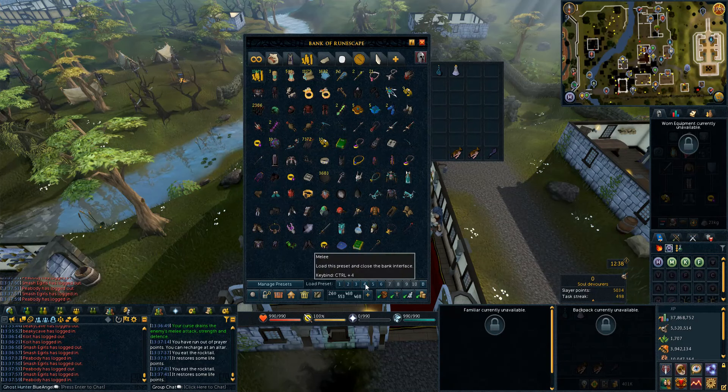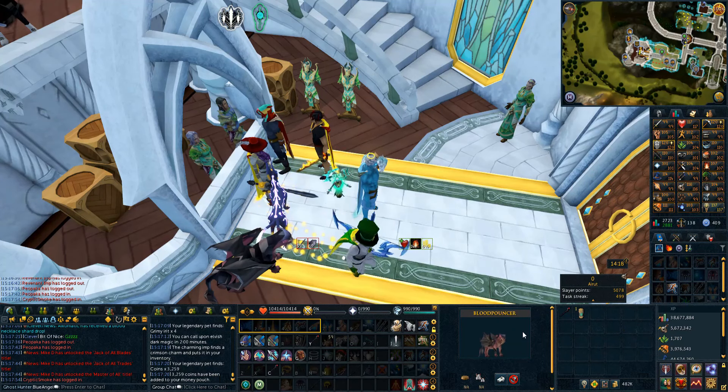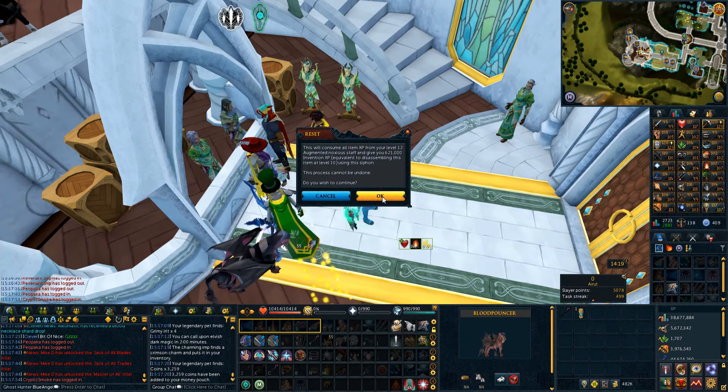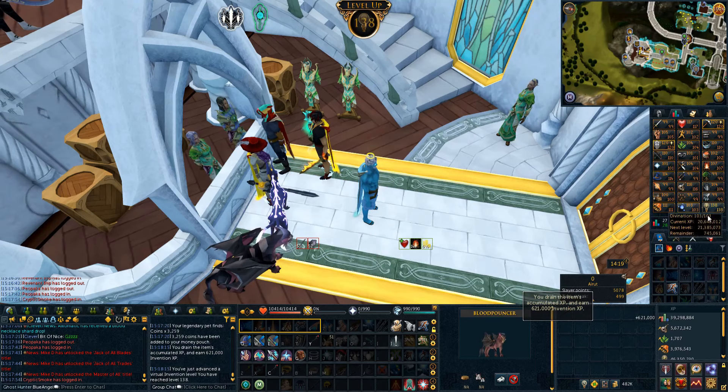A full half-hour of revs without a single Bloodweed Seed — a single drop? That makes me so sad. Just give me a Bloodweed Seed and I'll be happy. We are now able to siphon our Nox Staff, which should bring us to level 138 finally — that took a little time to get. The next level is only 3 million XP away, which is not too bad.